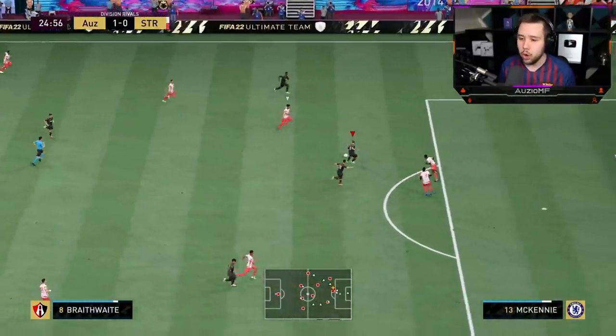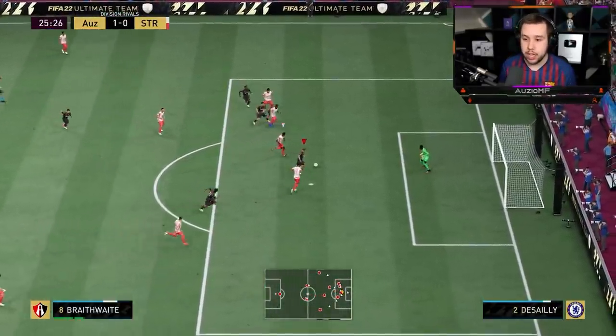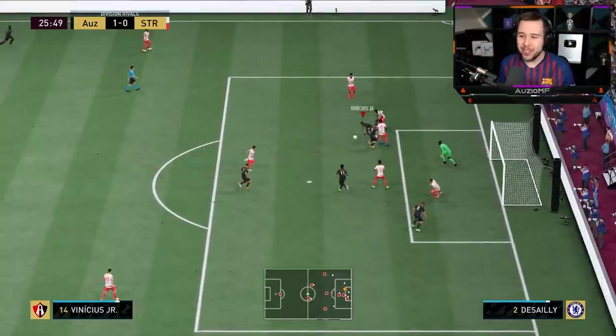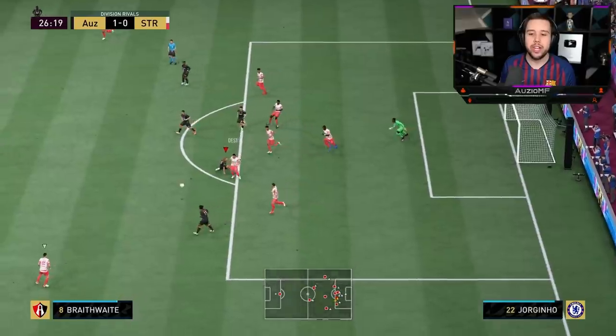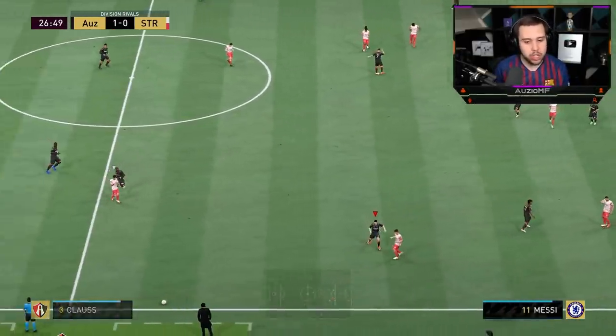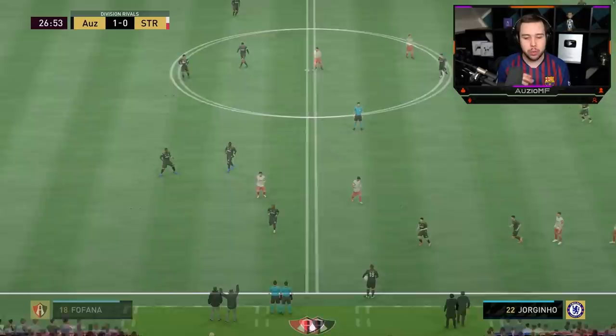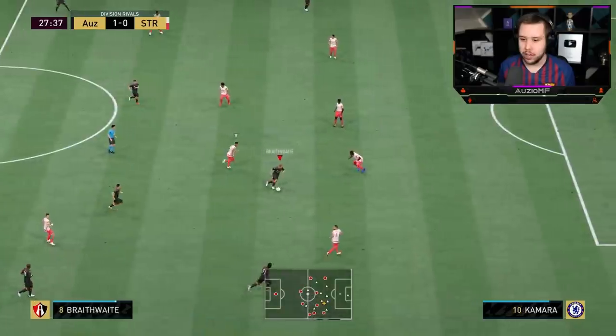Give it to Braithwaite — oh my god, I wanted to try that. That's a good run. I should have shot the other corner. I tried to shot cancel that twice and it didn't work. He made an incredible run — I'm really surprised he made it that quickly. It just all came down to me shooting in the wrong corner. Fake shot — accelerate, keep it going. Look at that pace!